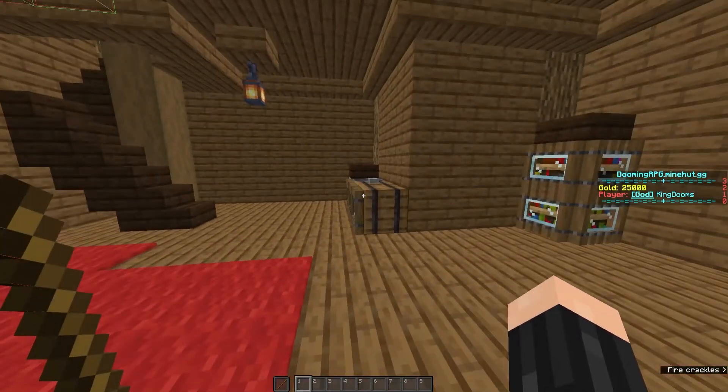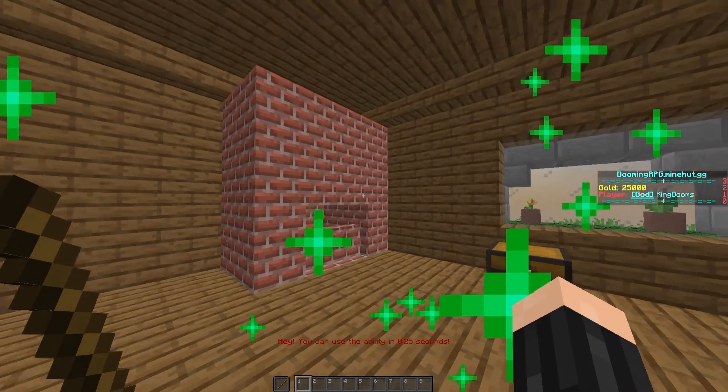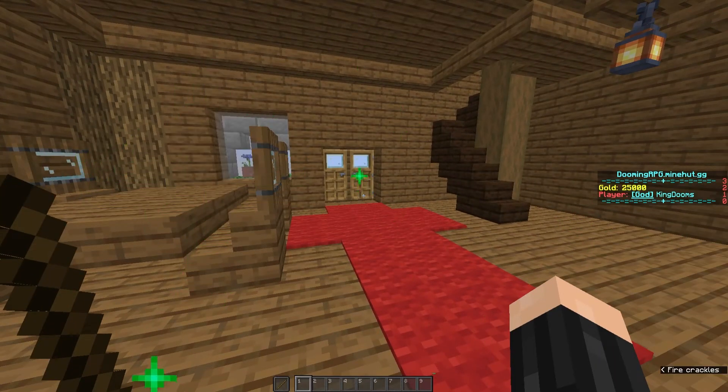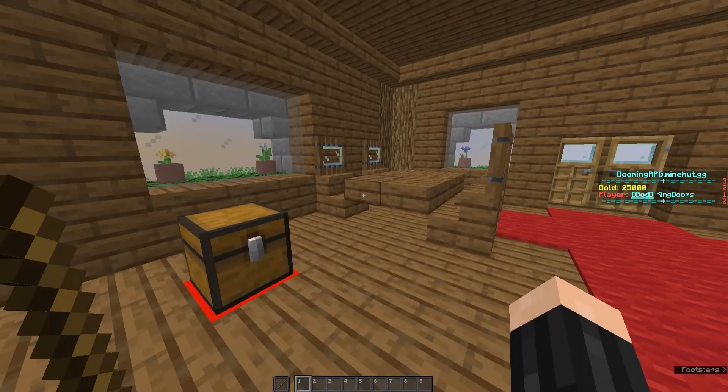We go back, and now when I press C — it does this. It uses the ability. And we can also press F just to switch it back. This method will allow multiple abilities in one item. For example, with a bow: instead of removing features like shift or the offhand, we use right click as normal, then left click could be quick fire, and then we could add another ability which uses different types of keys on our keyboard — for example, an ability called AeroStorm.